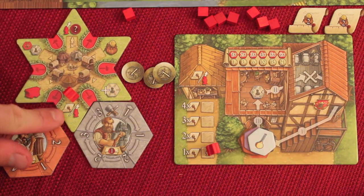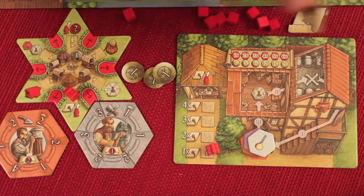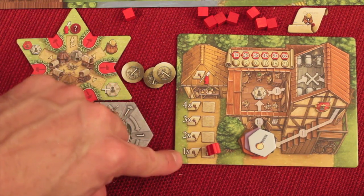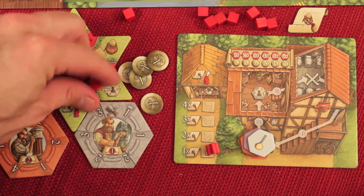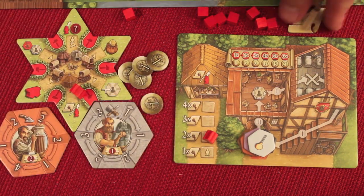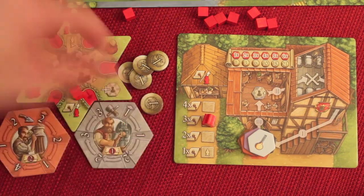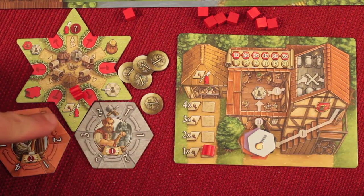The money changer action brings you to a track where everyone starts on 1x. Everyone starts with two bonds, each worth two gold. When you land here you can either trade in a bond — right now just one, getting you 2 gold — or instead move up the track as your action. Further up the track you could sell up to two, three, or four bonds at once, so you're either selling bonds for gold or moving up this track when you visit the money changer.